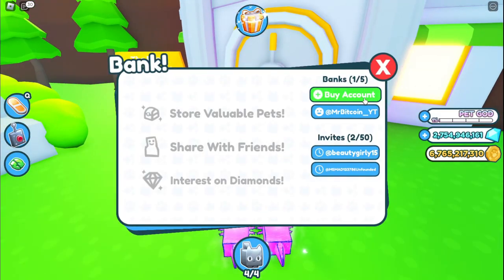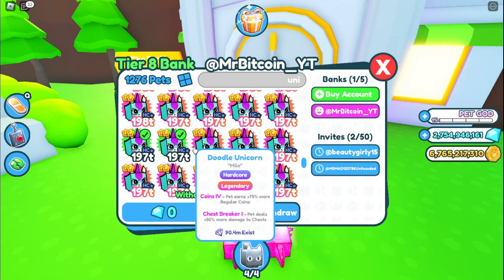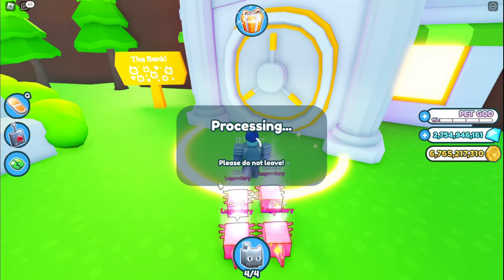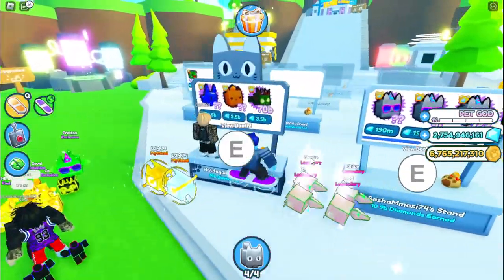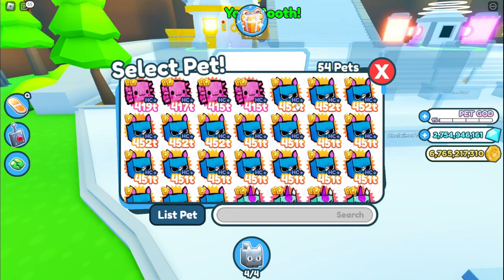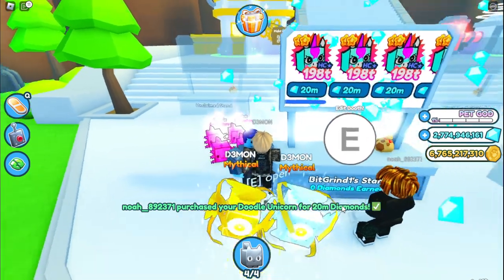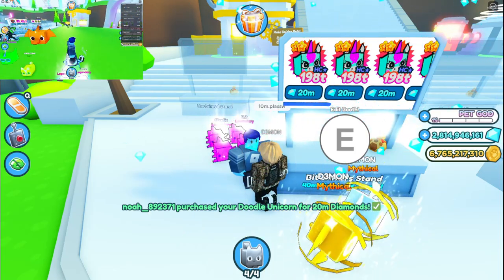We go to the bank, go to Mr. Bitcoin's bank, click withdraw, type in 'unicorn,' go down to the hardcore unicorns, and withdraw about 30 of these. Then we find the rhinos and withdraw those too. Let's go get a spot at the trading plaza — I'll grab this one right here and hopefully people come over. We'll list unicorns at 20 million each. People are already buying!